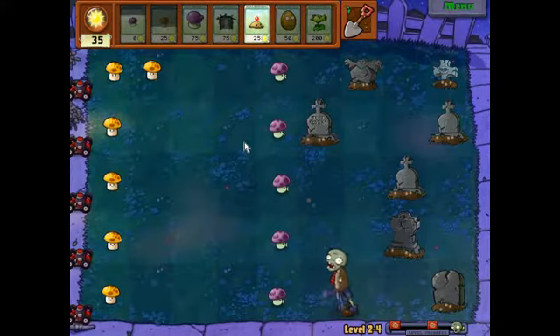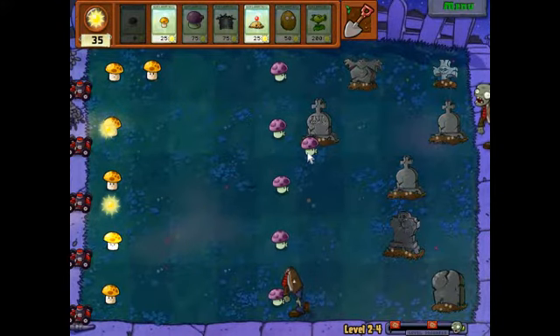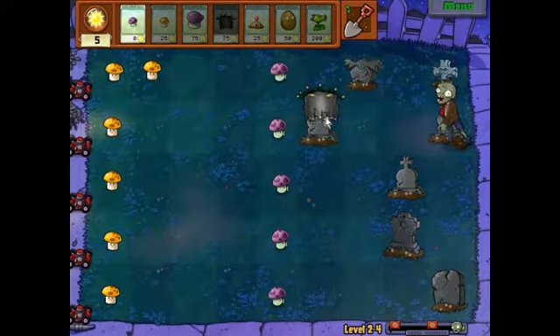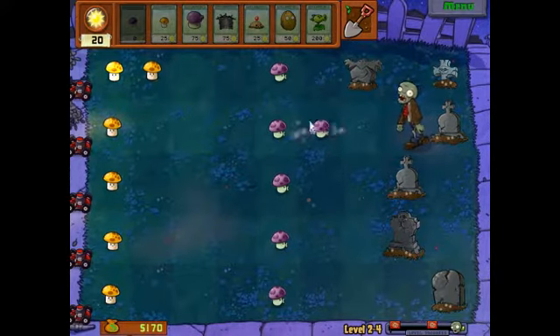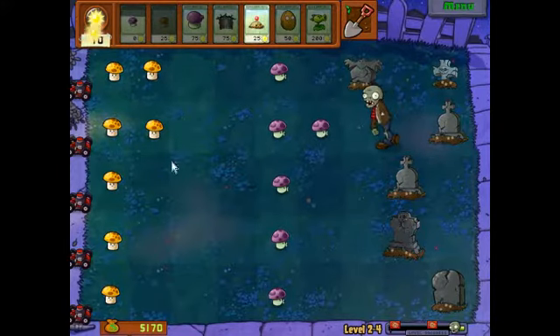I am talking to you like you can hear me. That is the Grave Buster. It gets rid of these gravestones, because as you've noticed, they actually have zombies that come up during the final wave.